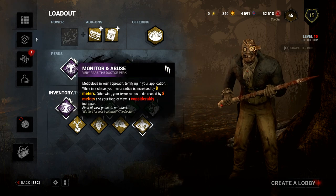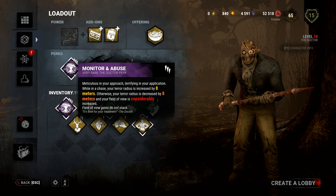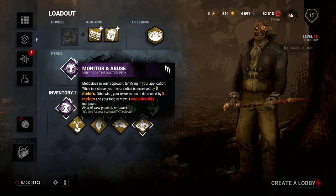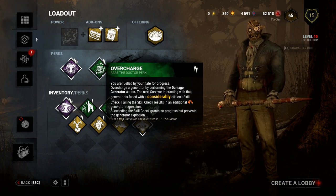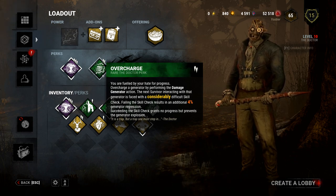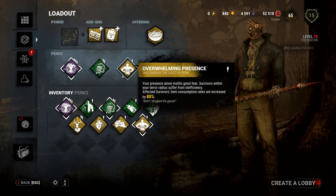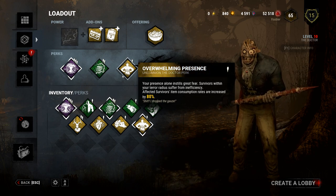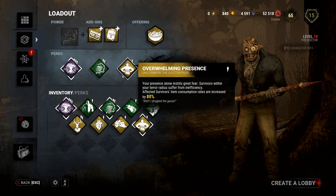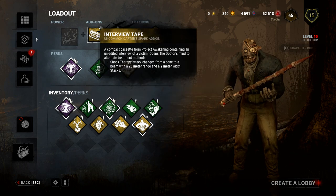We're gonna go in with the loadout using his three teachable perks. Monitor and Abuse — your terror radius is increased by eight meters when you're in a chase, or decreased by eight meters when you're not. Overcharge — after you break a gen, the next person that goes on to that gen has a really hard skill check. And Overwhelming Presence — affected survivors' item consumption rate is increased by 80%, so basically when I'm within range of them they use their items up way quicker.